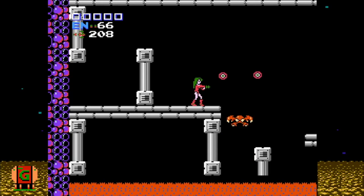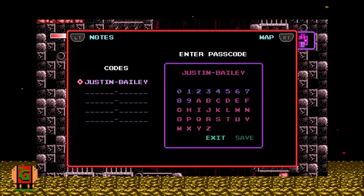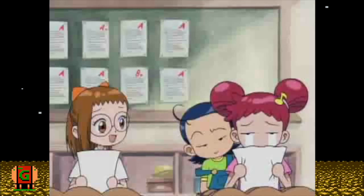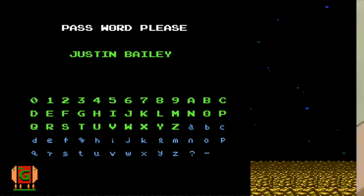For gamers of a certain age, it was a secret handshake that would tell others that you were in the know. Justin Bailey has popped up a few times since Metroid. The game Shadow Complex includes an achievement called Jason Bailey for completing the game with a 100% rating in under two hours — its icon is a pair of tighty-whities. In the game Axiom Verge, Justin Bailey works as a password and will change the outfit of the character just like Samus in Metroid. The weirdest, most random reference of Justin Bailey I could find is from the kids' TV show Magical Do Re Mi, where a student in the school is actually named Justin Bailey.